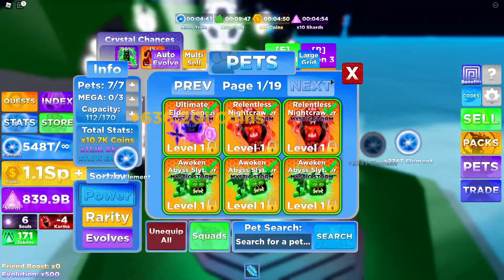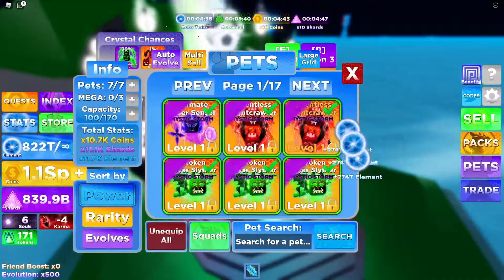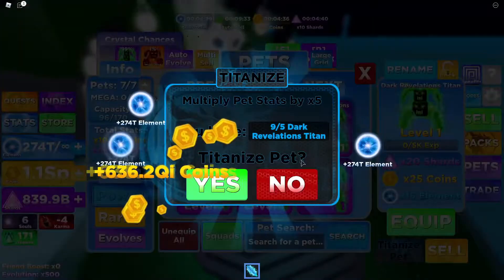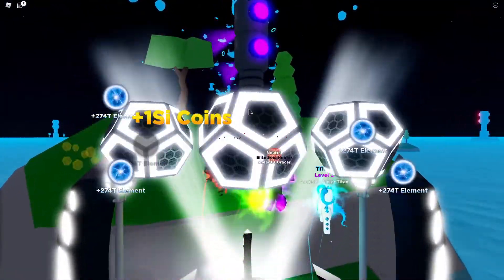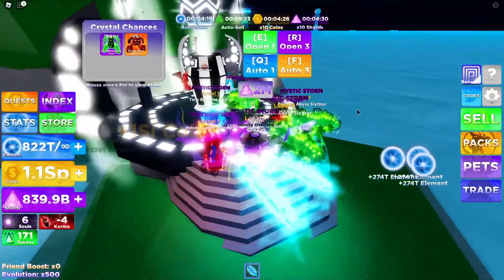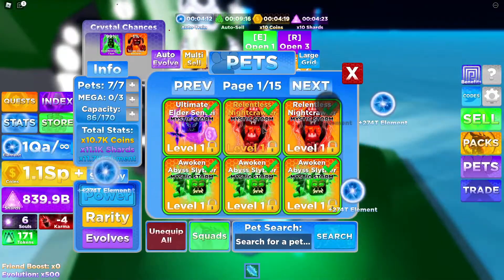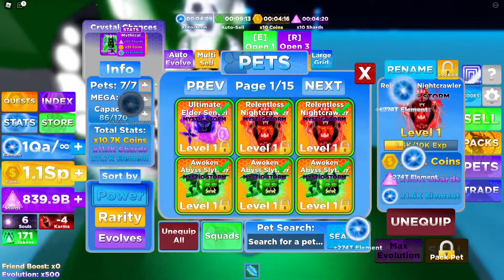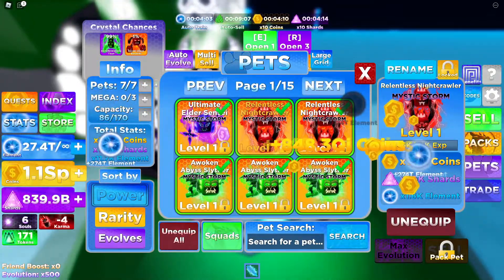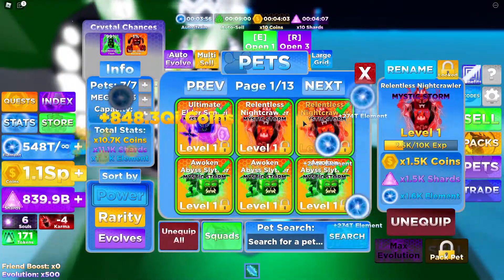We have so many of these mega titan pets — it is so cool. Titanized one more, titanized, titanized. We have I think four more we can do. We have so many shards we can keep doing this all day. We can do one more. We got three more of those — that's extremely good. We have nine minutes left on the timer so we're gonna have to rebuy that in a minute. In the meantime, let's do chaos infusion.